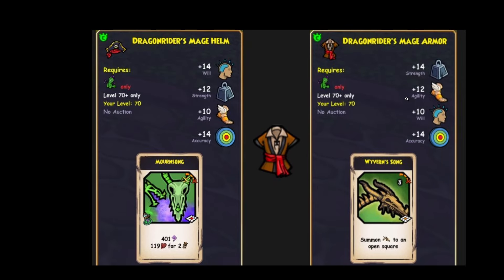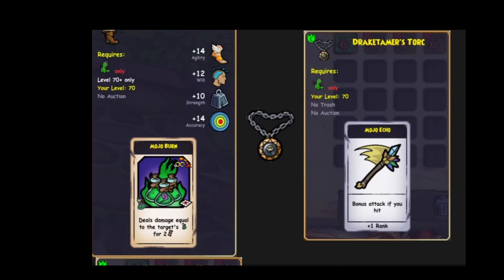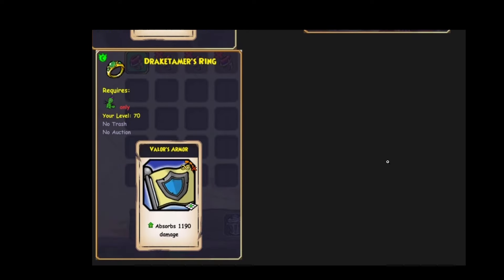And the robe, we've got the Wyvern Song ability — 14 accuracy, then 10 will. And the boots, we've got Mojo Burn, which is going to be pretty useful in PvP. Some accuracy, some will. And for the necklace, we've got Mojo Echo — very interesting for some PvE builds. And we've got the ring, which gives Valor's armor.